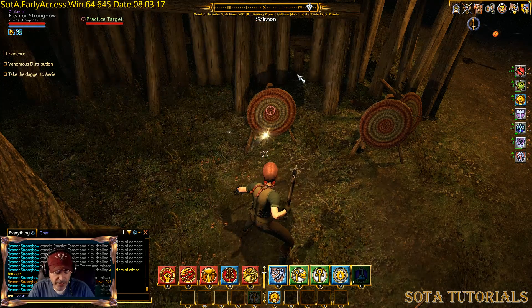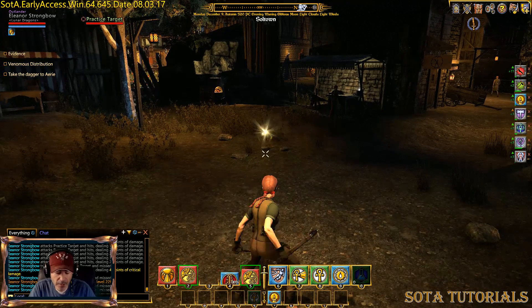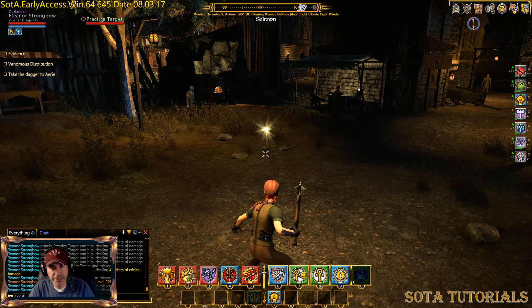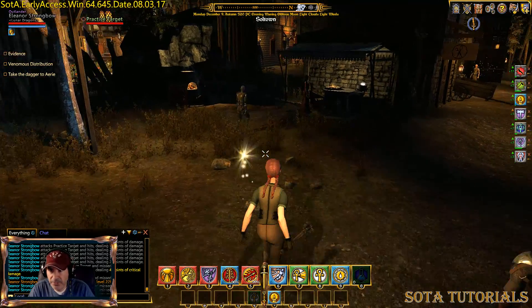I want to go find a trainer — I want to free up something else. I've got my hot bar, my utility bar, my combat bar. What I want to do is hit the letter T key and be able to do free attacks instead of just standing here auto attacking. I want to be able to do swings as I click the mouse, so I'm going to go try and find a trainer to do that.